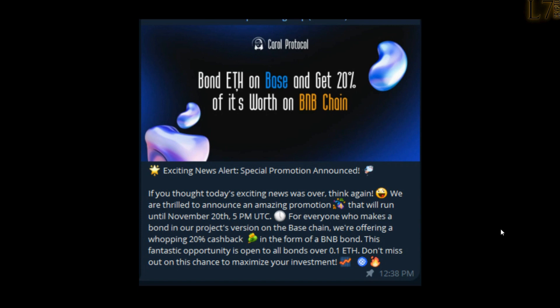Please understand: this bonus will run out on November 20th at 5 p.m. UTC, which is 12 p.m. Eastern Standard Time. If you thought today's exciting news was over, think again. We are thrilled to announce an amazing promotion running until November 20th at 5 p.m. UTC — for everyone who makes a bond on the base chain version, we're offering a whopping 20% cashback in the form of a BNB bond. Do at least 0.1 ETH on Carol on base, and they will match 20% of it and give you a bond on BNB — so you're getting something in both chains.